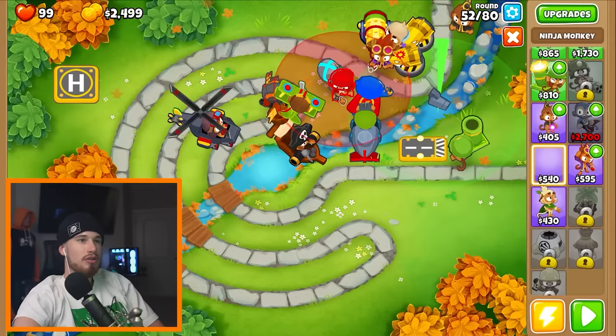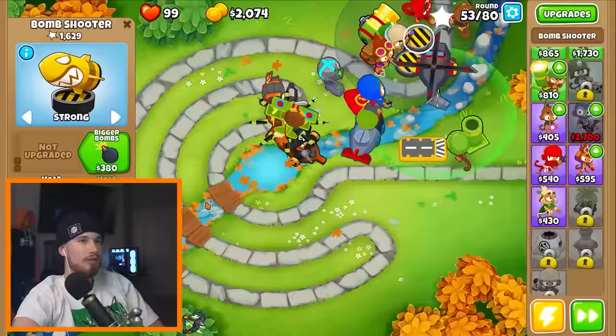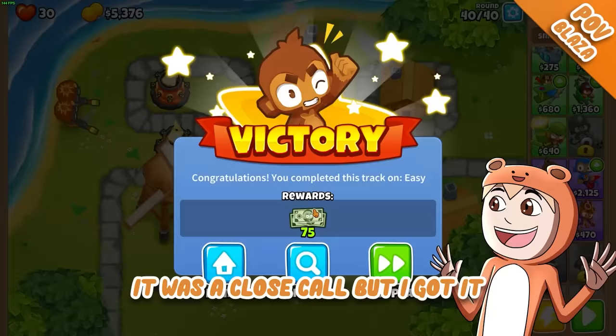Ninja monkey — where do we place? I'm just going to place them on the very top. I did it with 30 health! You won? It was a close call, but I got it. Level 19 now — you're one level off, one more level.